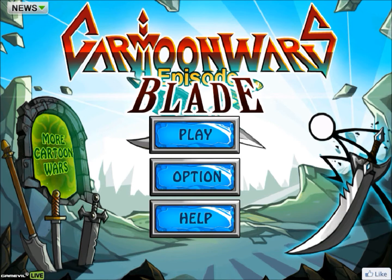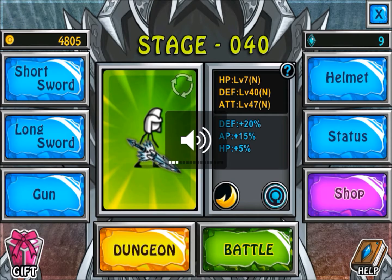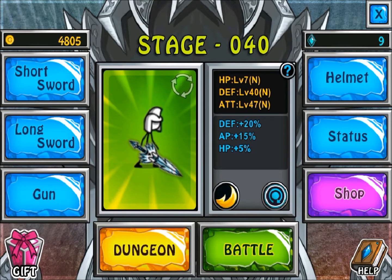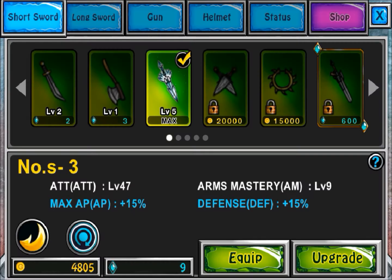It is so much fun. I'm going to show you guys a little bit of the gameplay. So you have your stick figure, and here you've got your sword, longsword, helmet, and abilities, and also your gunness, which is basically your special. And each time you level up the sword, it actually changes the appearance, which I thought was pretty cool.